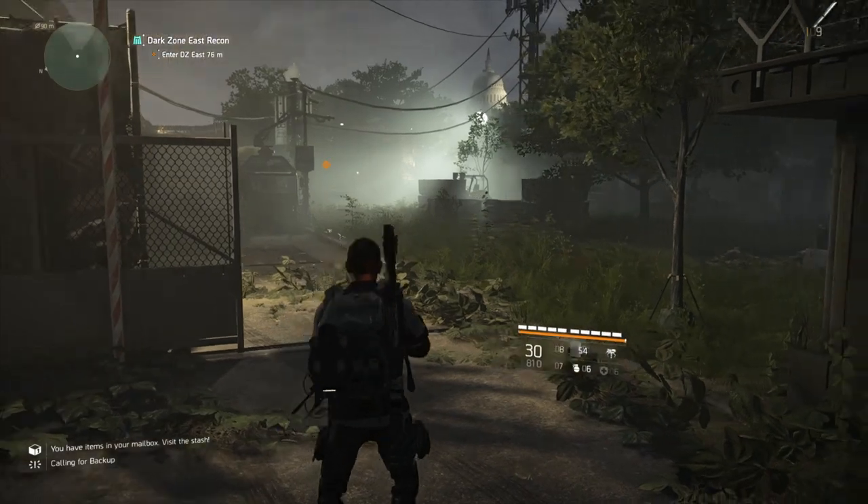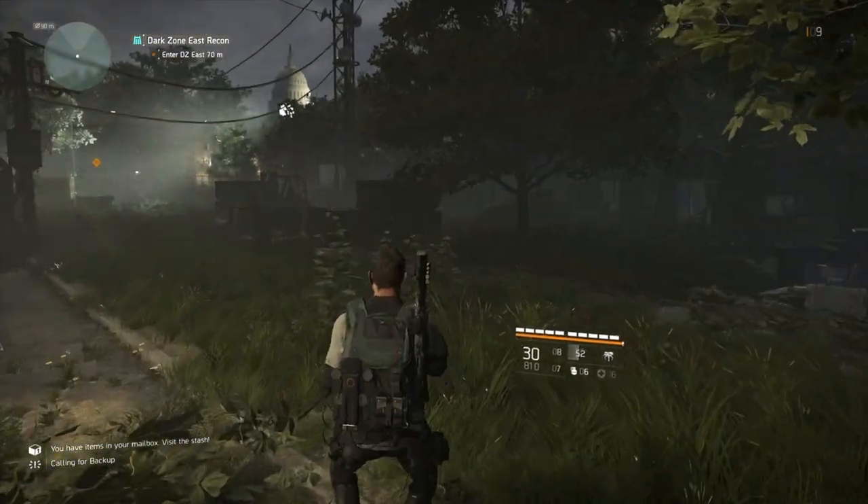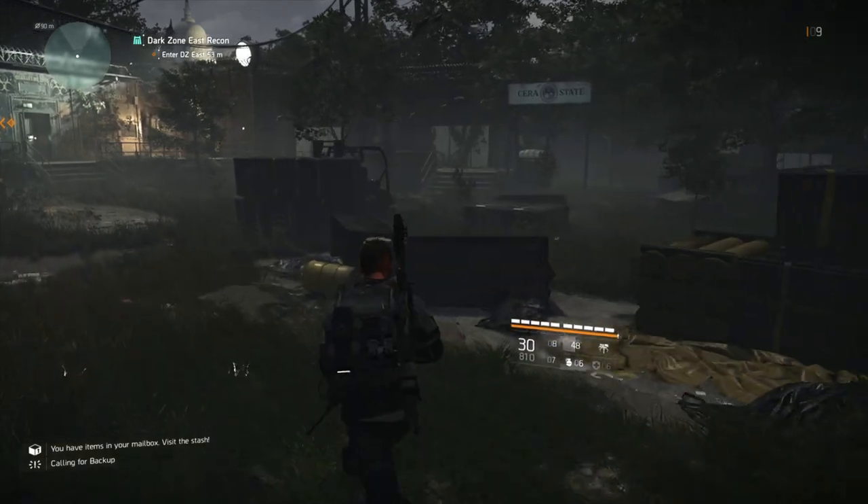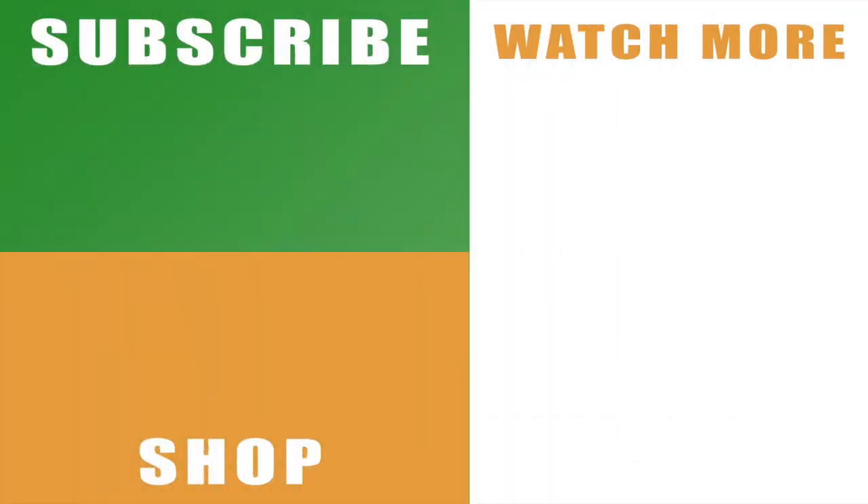And that is it — that is how to get into and enter the Dark Zone here in The Division 2. Hopefully that helps you out. If it does, drop us a like below. You can also subscribe to the channel with the links on the left hand side and hit that bell button if you want notifications for all of our videos. Check out our merch in the shop with the links below, and the rest of our Division 2 tips with the links on the right hand side. Leave any comments below and I'll catch you next time.